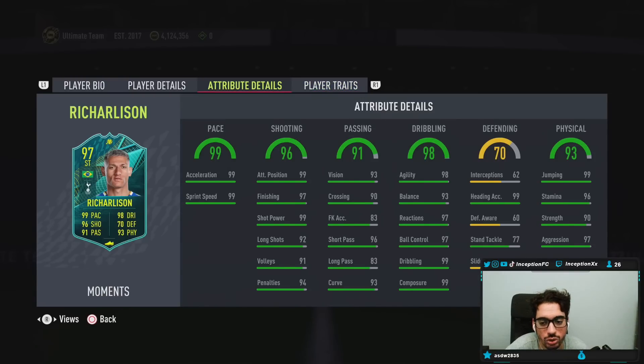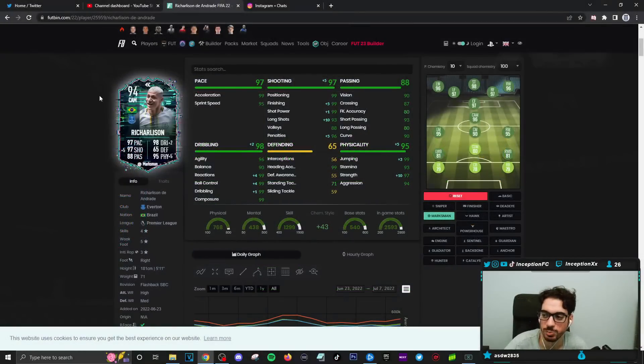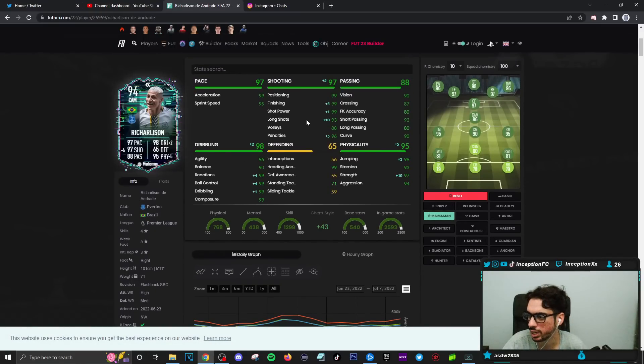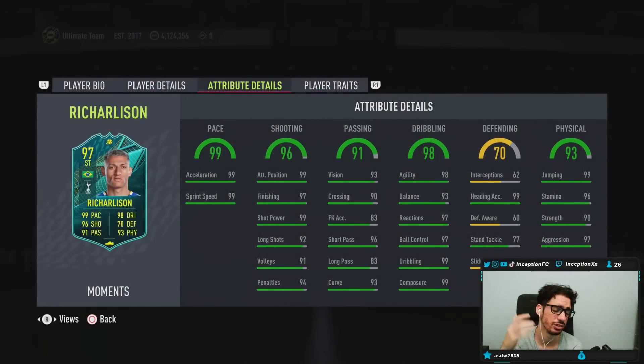In-game attributes, it's a little strangely formatted. I'm probably going to give him a Marksman chemistry style because a Marksman, if you take a look at the flashback one, actually gives him the plus ten for long shots boost — so in this case it'd be like a plus seven. The dribbling would be improved and we would just work with the 93 balance as it is, so I'll probably just try him out on that to see what it's like.